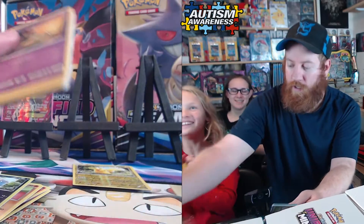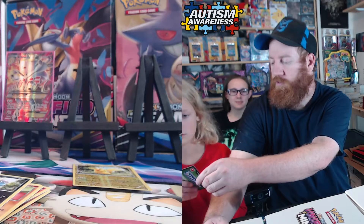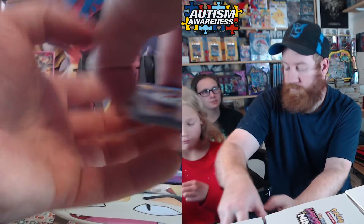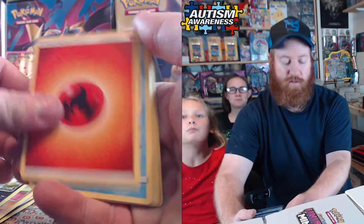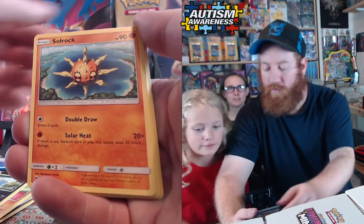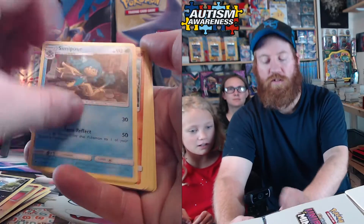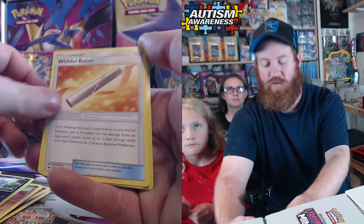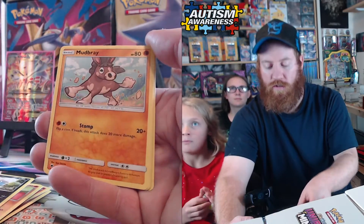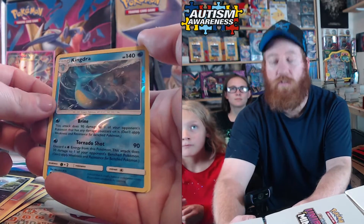Maybe we can get the rainbow rare Charizard! Energy is going to be water, water, lightning. Soul Rock — let's see: Salandit, Soul Rock, Wishiwashi, Bagon, Sandygast, Venipede, Horsea, Mudray, Ladybug — reverse holo Kingdra.